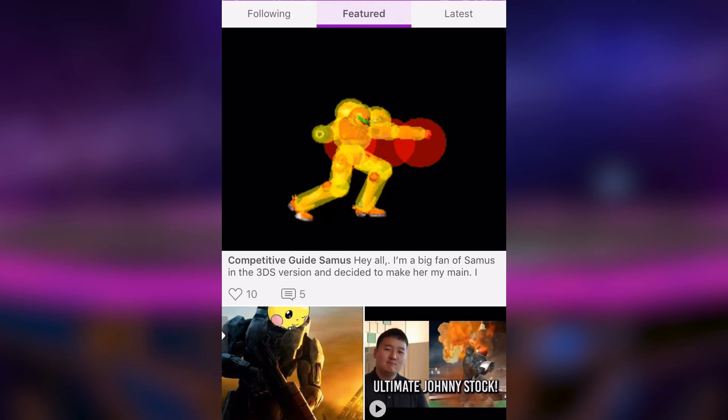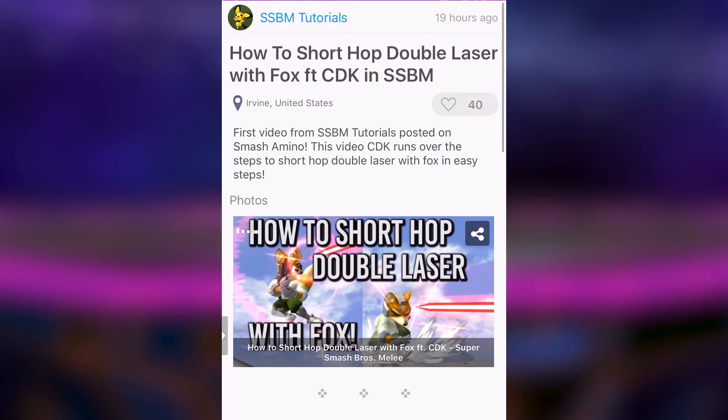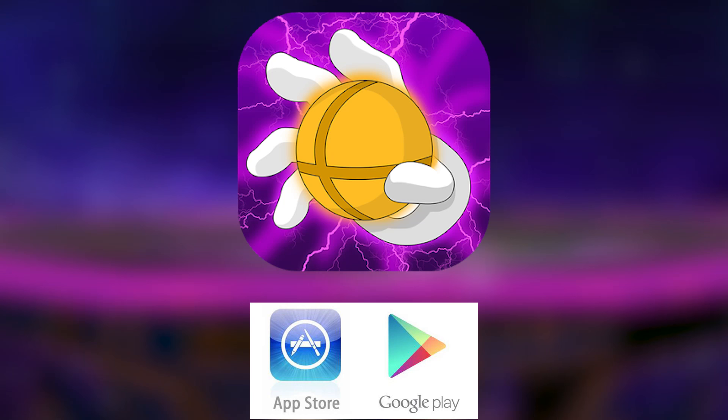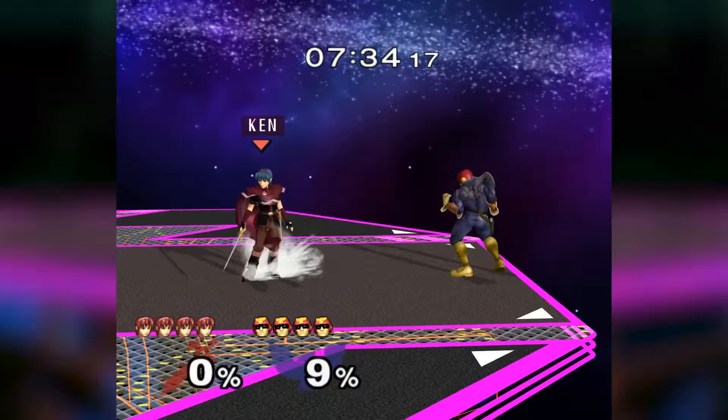Now real quick, there's a phone app called Smash Amino where Smash fans can share content and discuss Smash things with other people online. It's pretty cool and easy to use, and has a lot of activity, so stuff pops up all the time. You can gain followers and reputation as well.